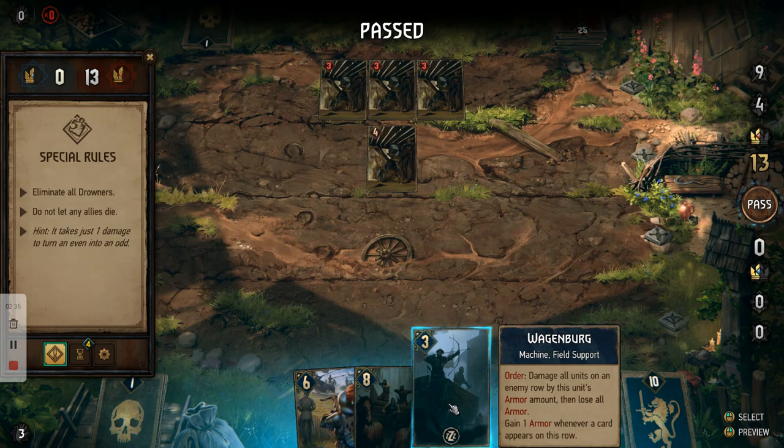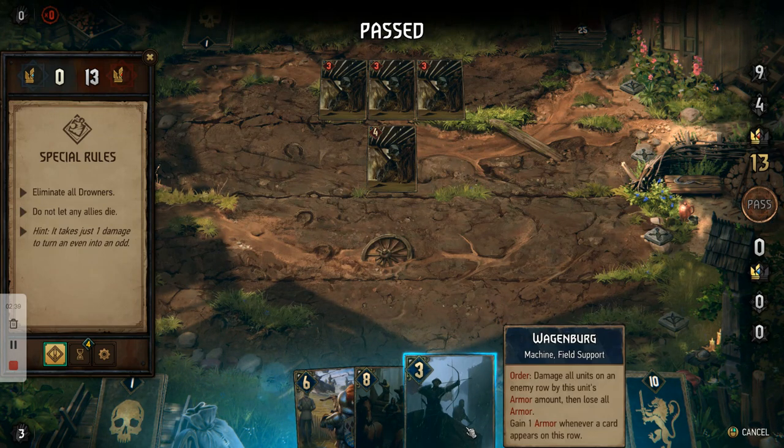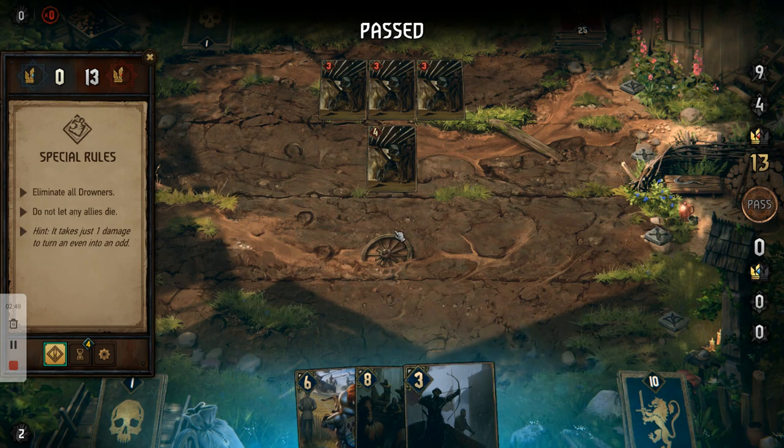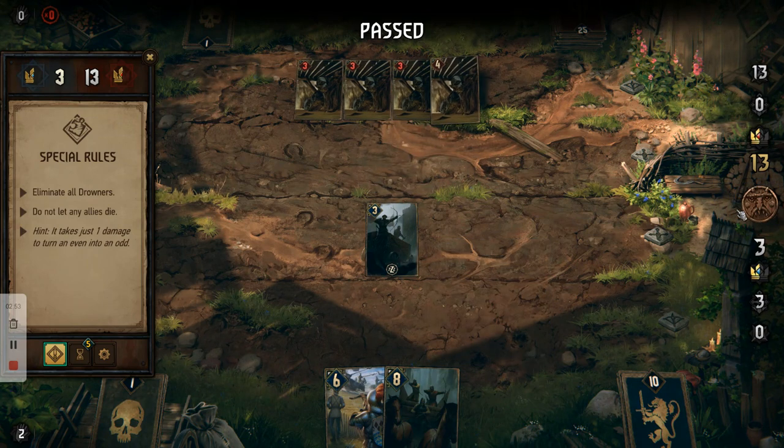Then we want to put down Wagenberg. Wagenberg damages all units on an enemy row by this unit's armour amount, then loses the armour. And you gain one armour whenever a card appears on this row. I'll talk you through how that's important in a second. So we're going to put him down and then end the turn. This one's moved to the back now.